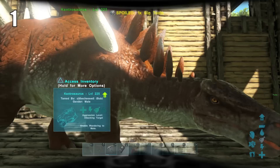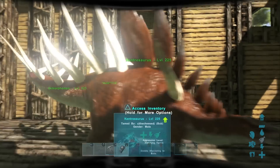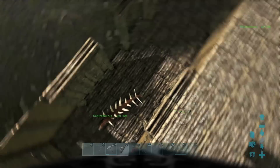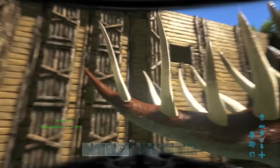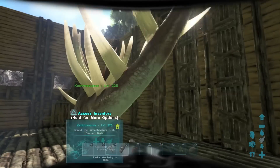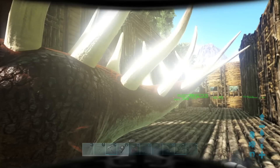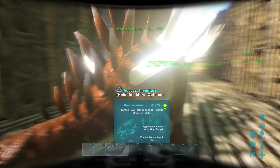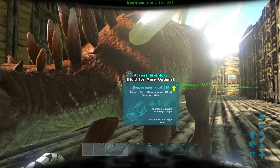And finally, number 1 — one of the newest additions to Ark — the Kentrosaurus. Don't let this guy's size fool you. These spiky thorns on him are dangerous — look at the size of them on his tail, they're bigger than the Stegos I think. This guy is actually able to pin players with his tail and that causes a bleeding effect. As well as that, it armor pierces — so even if they're wearing flak armor, it pierces through that and does extra damage to them, which is incredible.